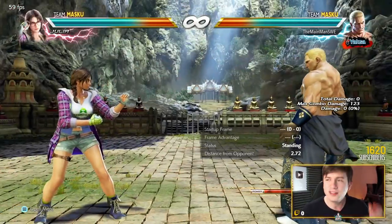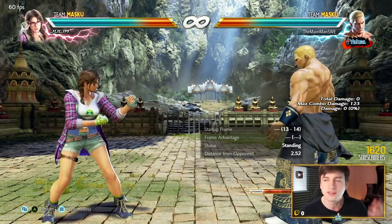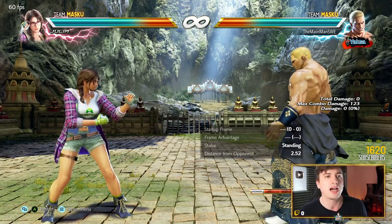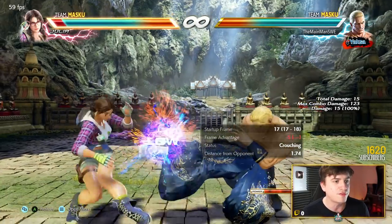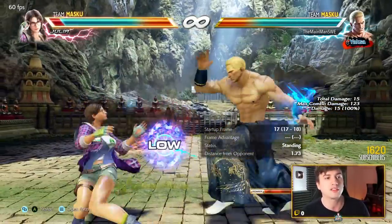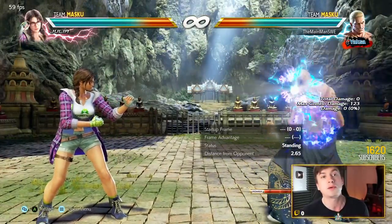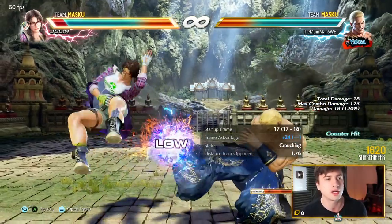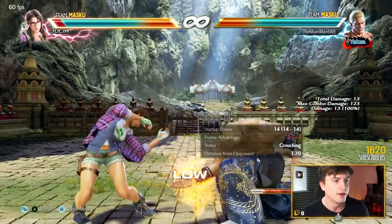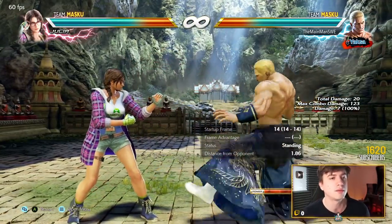Down 4 — Geese has range problems sometimes. He has great tools but compared to other characters he doesn't really have really good long range knockdown stuff. Down 4 is a long range attack but it's quite interesting — it's special cancelable so it starts his offense. It is launch punishable on block though. But should you get the counter hit, you have a very long range counter hit low launching low here. It's a very interesting attack.